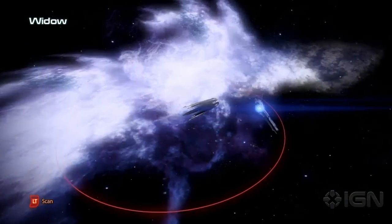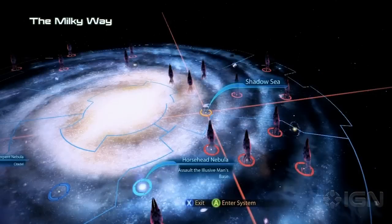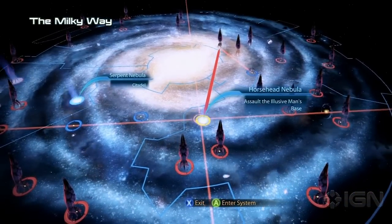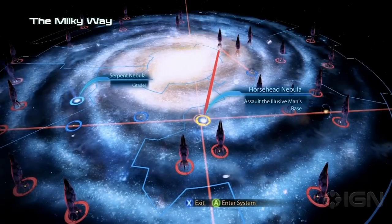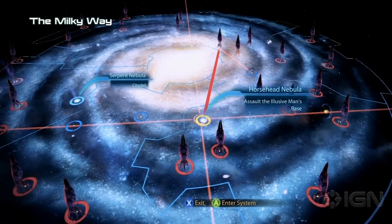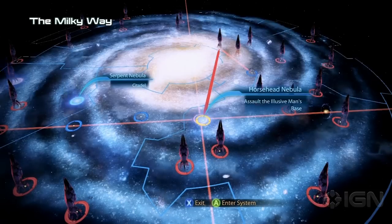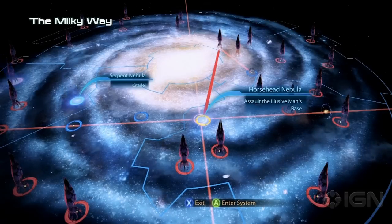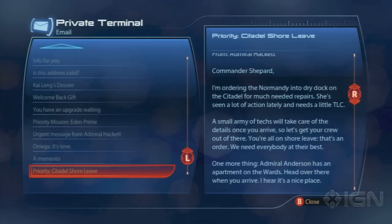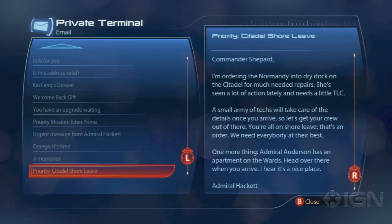It also needs to be a save that's before Priority Cerberus Headquarters. If you started the assault on the Cerberus base near the end of the game, you are unable to access the DLC, as far as the Mass Effect 3 press release states. So, if you've met those requirements — if you're past Priority the Citadel and you're before Cerberus Headquarters — you should be able to access this easily.